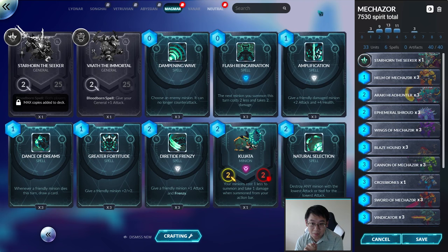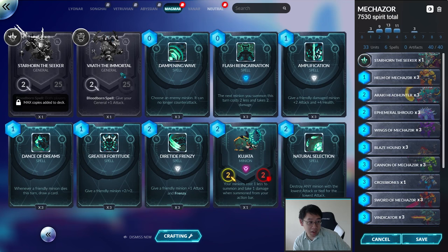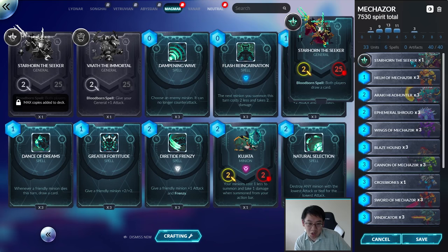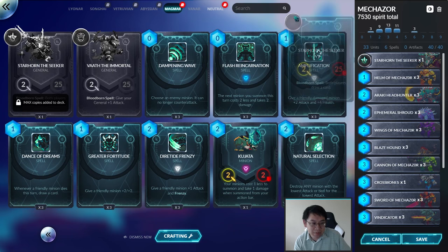For those who haven't seen Duelyst on this channel in some time, it's actually changed quite a bit. There are now different generals in each faction — two generals per faction — and they all have their own unique Bloodborne spell, which is an ability you can use every two turns. I decided to go with Starhorn the Seeker, which is the slightly less played one compared to Vath the Immortal for this deck.